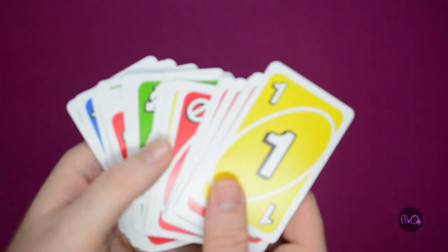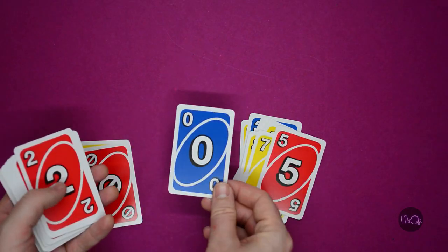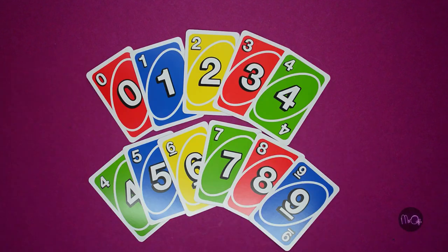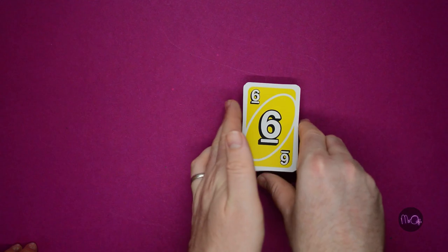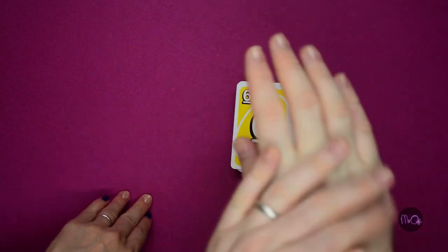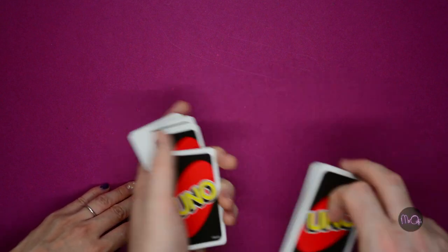To play this game you will need a deck of UNO cards. You can remove all of the special cards so you just have numbers zero to nine. You'll also need a friend to play with — I've got Mrs. O. Split the deck into two, one for each player.